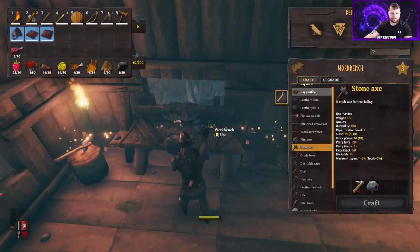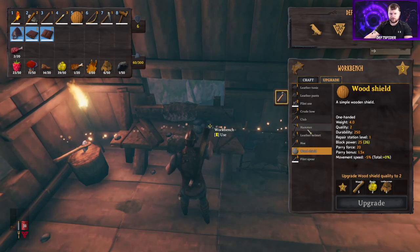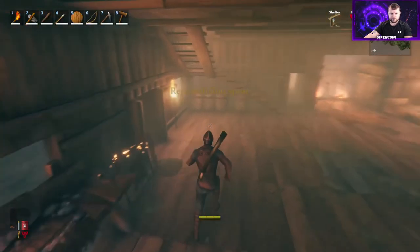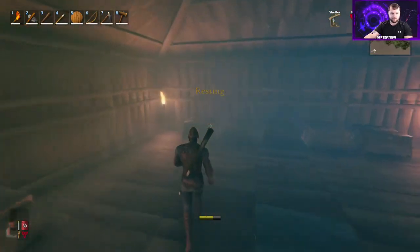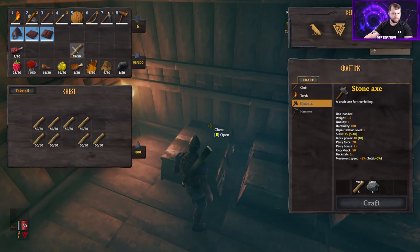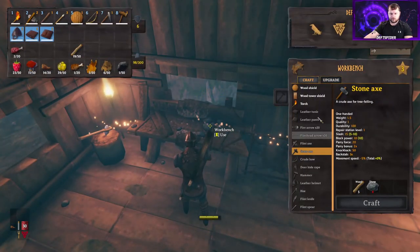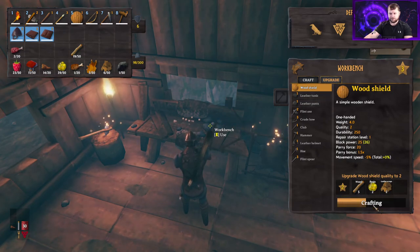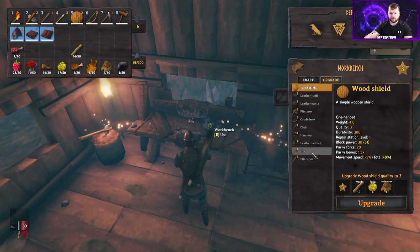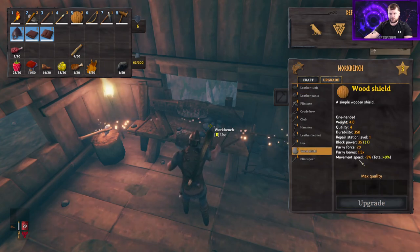Let's see if we can upgrade our shield and what we need for that. Wooden shield — we'll need more wood. Leather helmet upgrade requires bone fragments; we're probably not going to worry about that — we'll just move to the next type of armor once we get there. With our current stats we'll be fine fighting most things. Let's grab a couple more pieces of wood, go back to upgrade. The wooden shield upgrade takes block power from 25 to 30 — that's going to be really important when you start fighting large groups. We'll get that up to 3-star. Wooden shield is now upgraded — max quality.